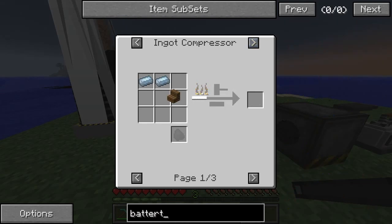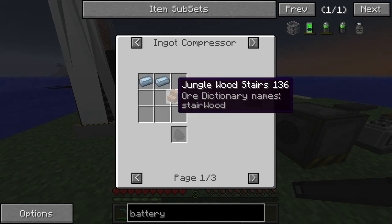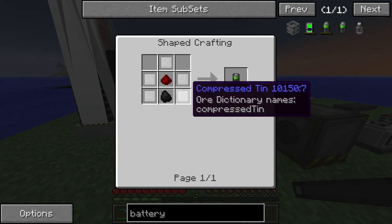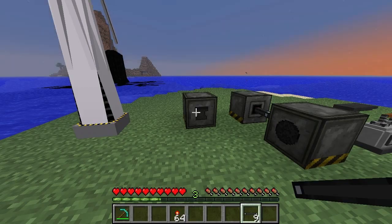Speaking of batteries, it might be a good idea to actually make some. This is why we need the tin. So tin is going to be the first thing we want to put in here. Let's get some tin and see if we've got any in any of these.